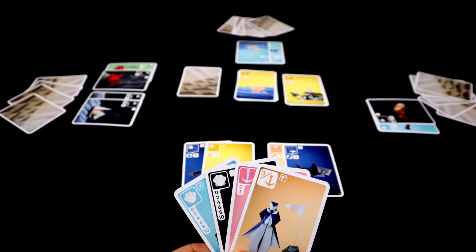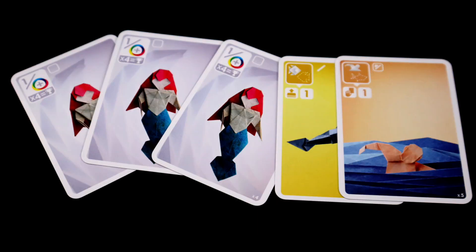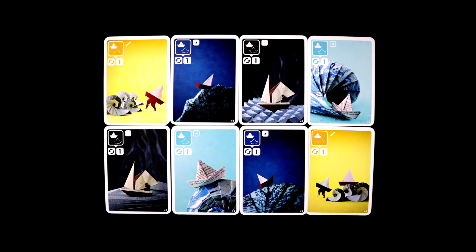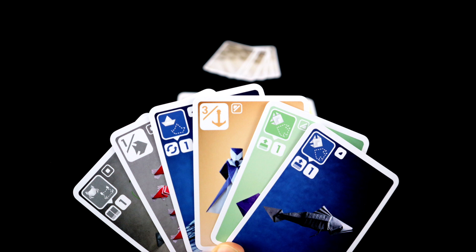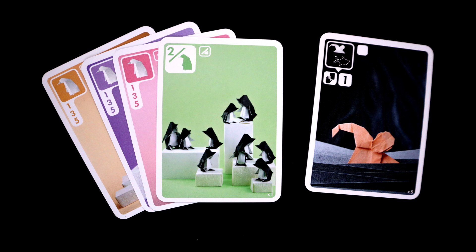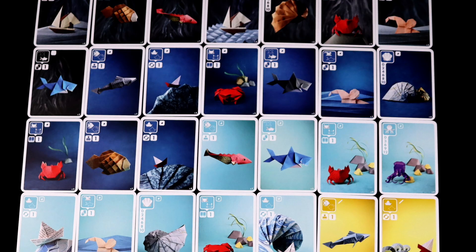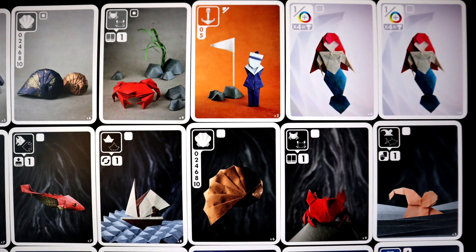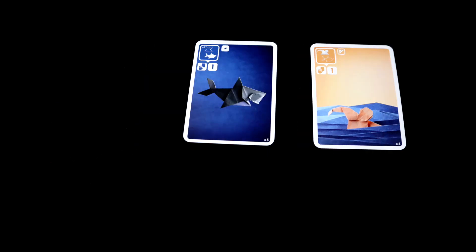Sea Salt and Paper is our surprise hit of the year. The art makes it instantly interesting, but the gameplay backs up that look 100%. We were hooked on this one even when we were just playing it online, but now that we've got a physical copy, it pretty much lives in our backpack. We will say that the score counting can get a smidge complicated with some hands — you will get used to it, but it's a small barrier for those first few plays and experienced players will have an edge as they start to get a sense of the odds. But those are really tiny points for a game that manages to do something unique, fun, and infinitely replayable with just a deck of cards. If you like card games, or origami, or just fun, there is really no reason not to bite.